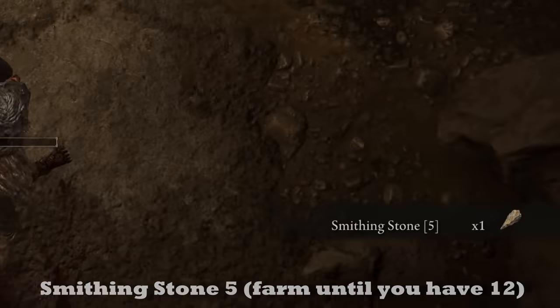After getting Lion's Claw, go kill Margit. You'll completely destroy him with Lion's Claw and stance break him very easily and quickly. This gives us a second talisman slot. At this point we're pretty much in the Hero's armor set, which won't help against sharp objects. So we want to pick up the gear with the absolute best defensive stats and poise available at the start of the game: the Banished Knight set. Head to Caelid near the Cathedral of Dragon Communion, where two knights spawn that you can farm for the entire set.